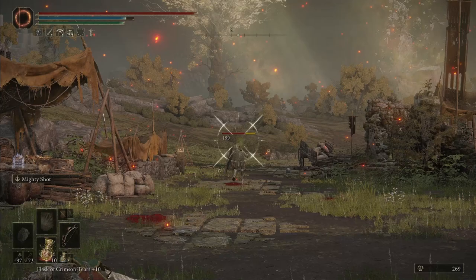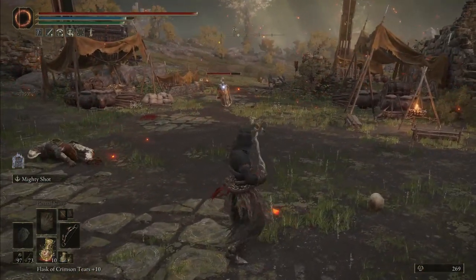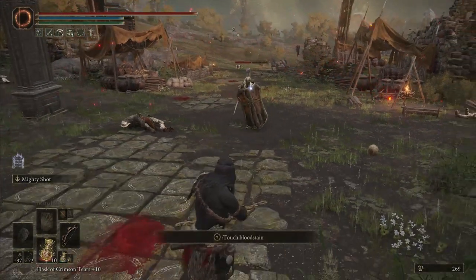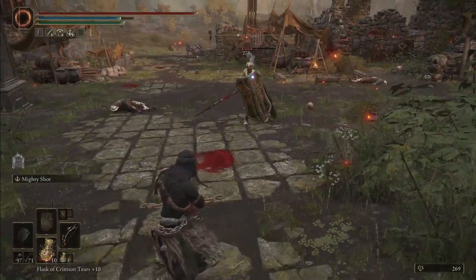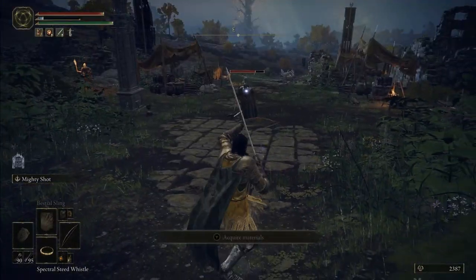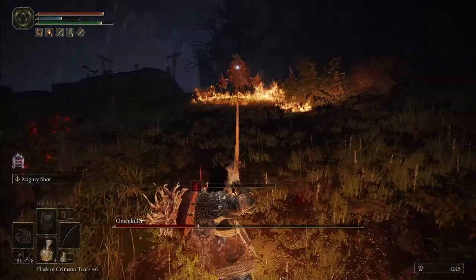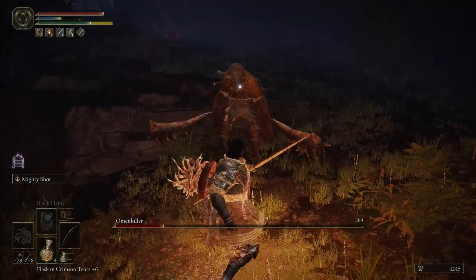Mighty Shot has to be my favorite Ash of War for the bow right now. It takes one of the weaknesses of the bow and helps alleviate it — you get a shot that does more damage and has more force to it. Have an enemy with a shield? This shot still goes through and does damage. It also seems to have an impact on the efficacy of sleep, poison, and bleed arrows. When you land this shot straight onto an enemy's body, it's very easy to stagger them. And if you have enemies that dodge around a lot, you're more likely to hit with this shot than a normal one.